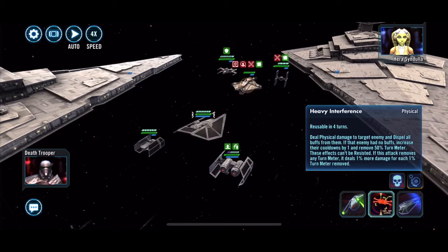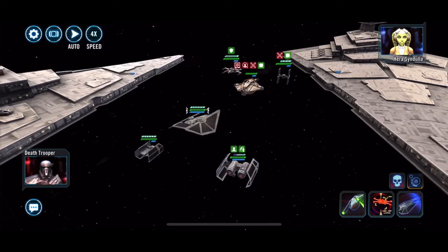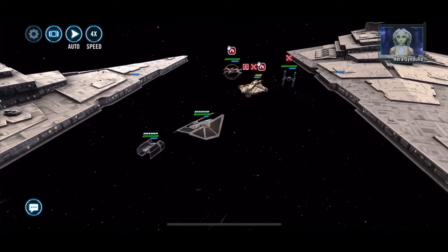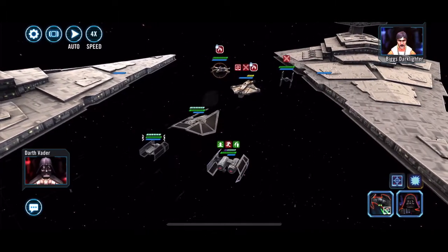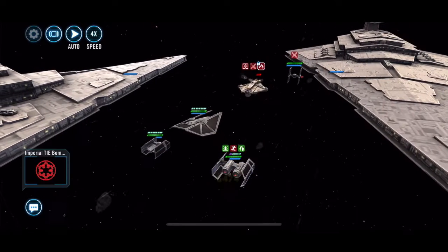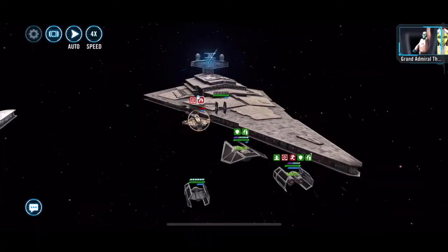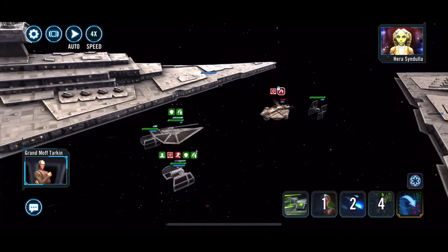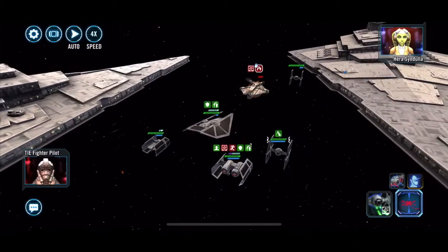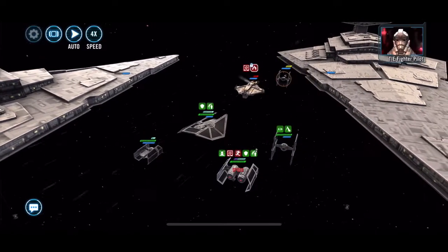It's nice every now and again to use stuff you haven't used in a while. My Tarkin I believe is Relic 2. The Tie Reaper — many moons ago when the Tie Reaper was finally accessible again it was a meta ship. It's got some funky abilities: a dispel, and if there are no dispels it reduces the ship's cooldown. It also has a shielding ability that dishes out to one of its ally ships — like a heal sort of thing.